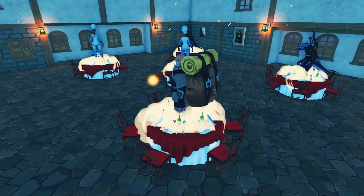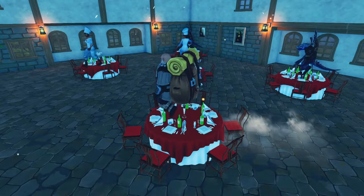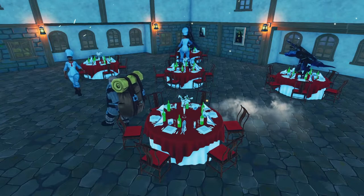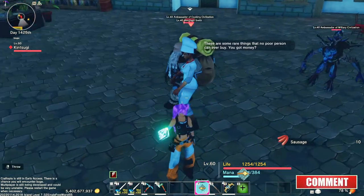When they spawn in, they actually spawn in on top of the table, so keep that in mind when you're placing your tables down. You do have to be on the island for them to spawn, so keep that in mind if you're going to be farming materials and farming the items from them.